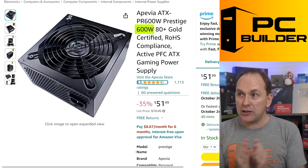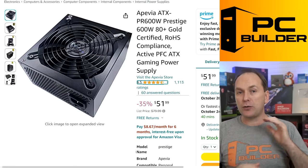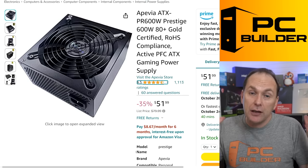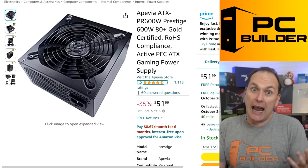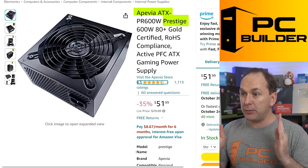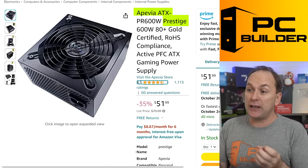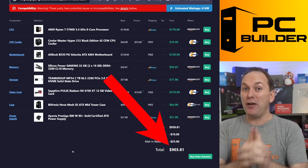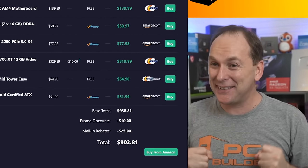Power supply — you only need about 600 watts for this build, so that's what I grabbed. It's a C-tier rated PSU. I was trying to get something in B-tier rating but just couldn't do it under your budget. Remember, this is a relatively inexpensive music production PC and we're getting a lot of performance out of it. I do like the Apiva Prestige 600 watts 80 Plus Gold. It's C-tier rated, but still, this is one of the PSUs I would grab for $52. So for $903, we got you an insanely performant music production and gaming PC. Just go borrow that $3.81.